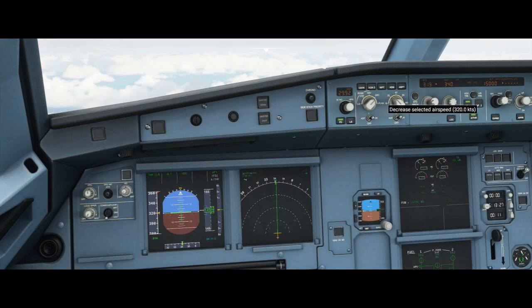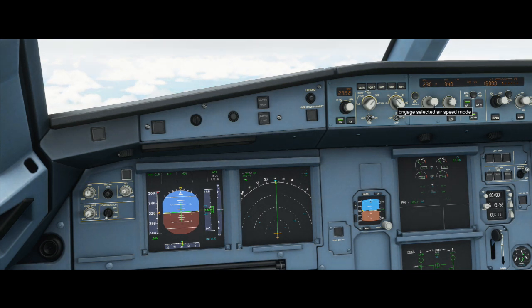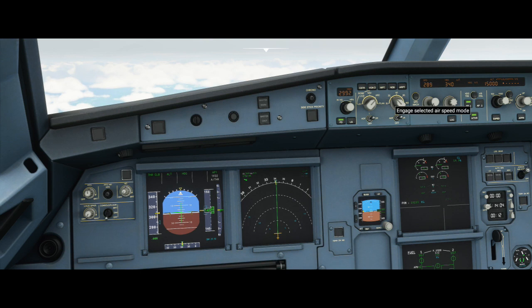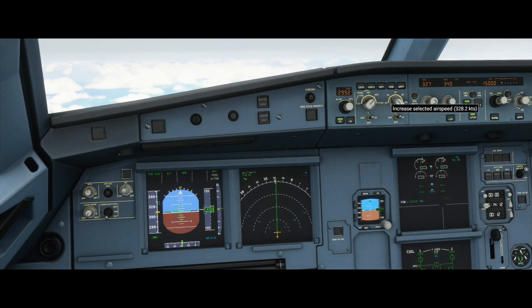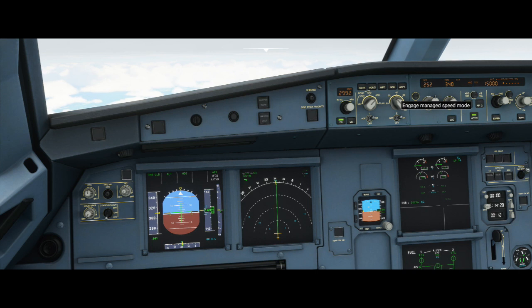In managed speed mode, you'll see a purple triangle on the primary flight display — that's where the aircraft will try to hold speed. Cranking the knob changes nothing because the autopilot is managing speed for us. It recognizes our flaps are up, gear is up, and we're above 10,000 feet, so we can go past 250 knots. Hovering the mouse at the bottom of the knob gives a down arrow for 'engage selected airspeed mode' — clicking it removes the purple triangle and you manually set speed. A cyan triangle appears showing the target, and you can set it to, say, 340 knots.